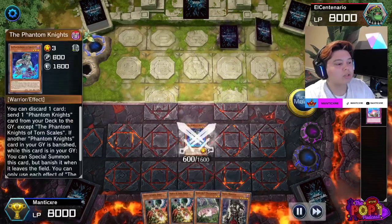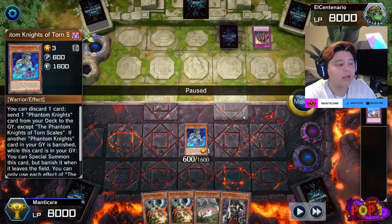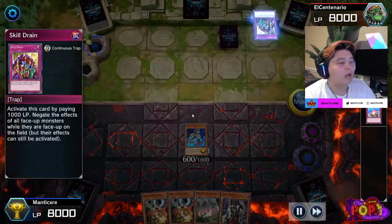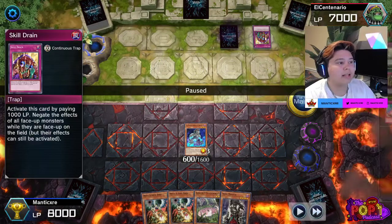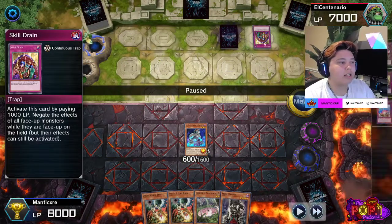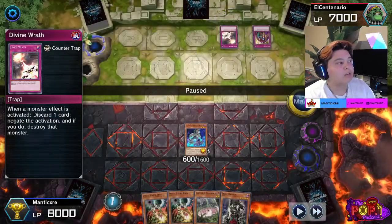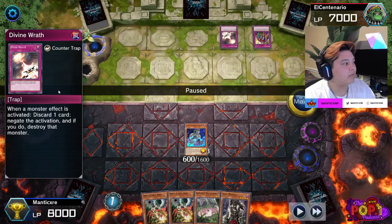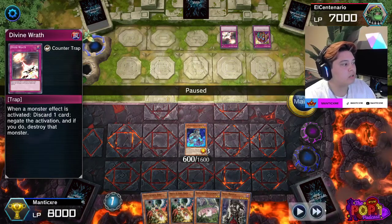I draw into a Skull Meister — again, not the best cards, but I do pull out the win here. I'm going to normal summon my Torn Scales. Like I said, he sent his Skill Drain earlier using his Eldlitch effect, and in hand he has a set Skill Drain — those are things you have to keep in mind. Then he activates his Divine Wrath, which states: when a monster effect is activated, discard one card, negate the activation, and if you do, destroy it.